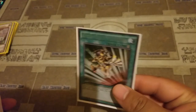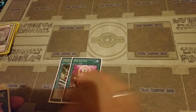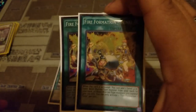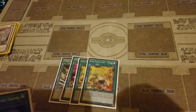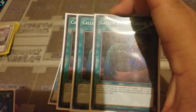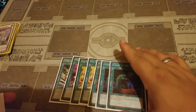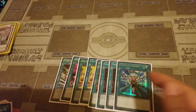We got one Emergency Teleport, one One for One — both target Assault Sentinel — Fire Formation Tenki to bring out Assault Sentinel to go into the loop. This deck focuses on bringing out Starters Assault Mode but can do other things. Three Called by the Grave in case they play Ash, you need your plays to go off, so that's to counteract Ash. Monster Reborn — we can bring back anything.